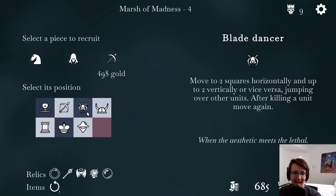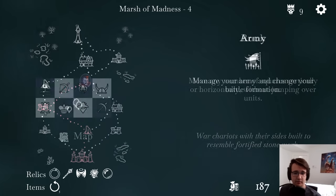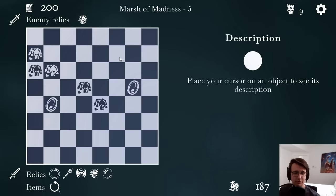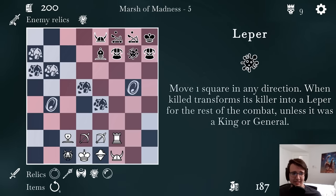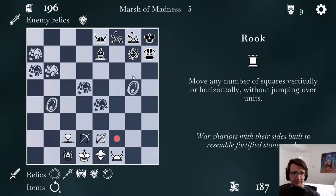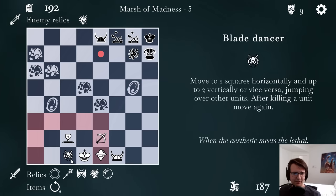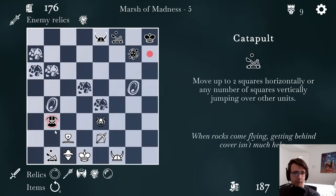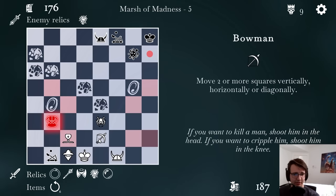I could take another bowman or another assassin — I could have a second blade dancer. Regular assassin seems bad though. I'll take a bowman and then shuffle around my setup — get all the far attackers in the front. So what happens if I recruit new units now? He's got a leper — whatever kills it transforms into a leper. It can attack a lot of my pieces. Start by throwing my rook at his berserker — I think that's a fair trade. He also has spike shield. Now we just did two for two. Now this feels like a time to advance with my blade dancer. Let's see what sort of crazy attacks I can make. I didn't expect that. I could do a defensive portal mage right here. The berserker's shown up.